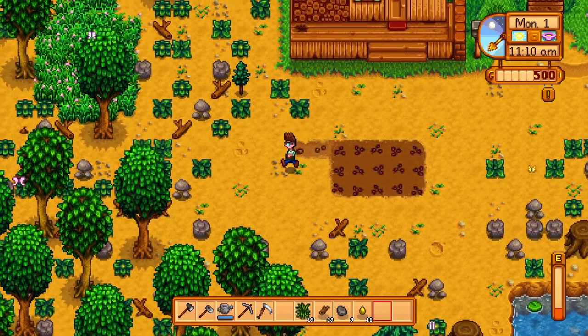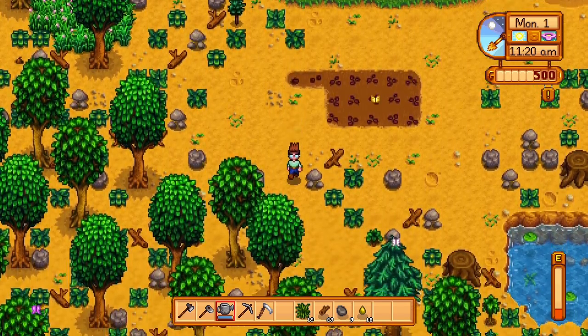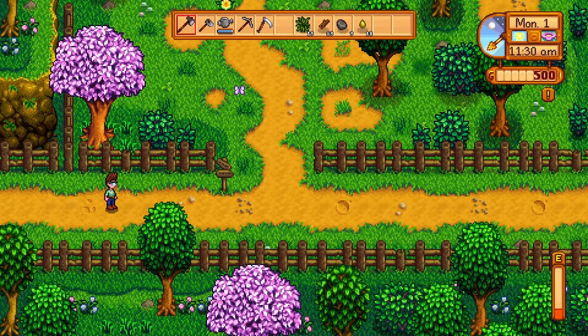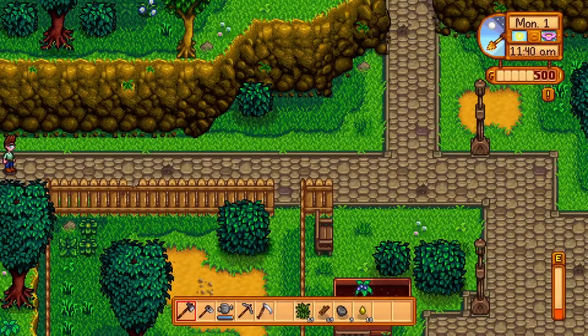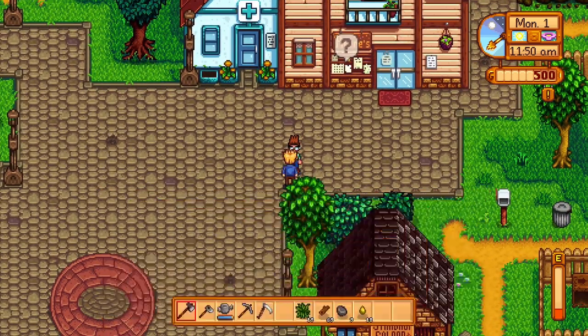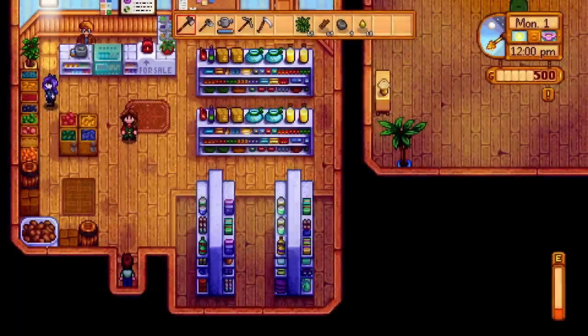I can immediately tell the mixed seeds are something different to the parsnips. So the next task is to head into the town and meet everyone, because this is a community game. I skipped the intro because I've seen it before and it is quite long, but essentially your grandad leaves you the farm in his will and that's why you're here. The mayor greets you, and there's a woman who says she can build you some stuff. We have a carnival calendar for spring with an egg festival and a flower dance.